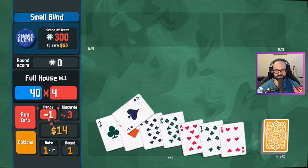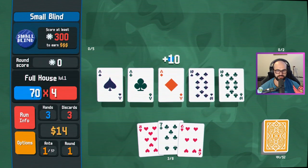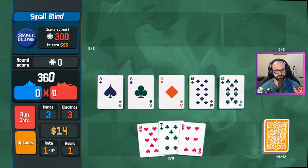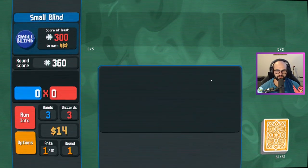Ace, ace, ace, ten, ten — you know when you give it to me, you give it to me good, huh? Give me those juicy points. 80, 40, 90 for 300. Easy peasy. Easiest game. I love this game.